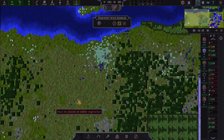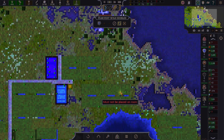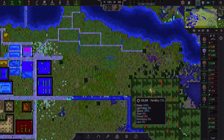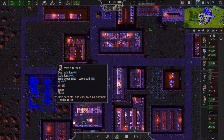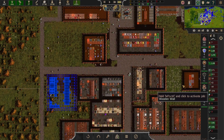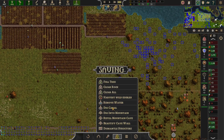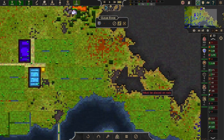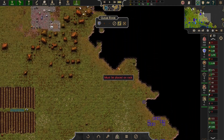That looks like everything that's nearby. If we do any expanding, it's gonna eat into our wood supplies too much. Unless we built some rock buildings — which we could do. Might as well get a little surplus of rock to open that as an option for us.